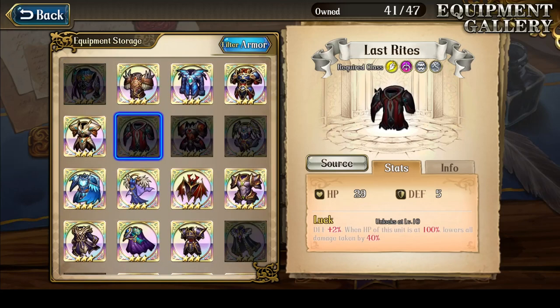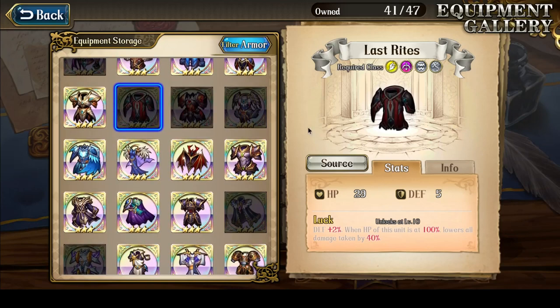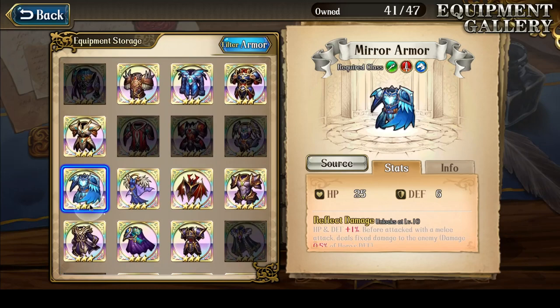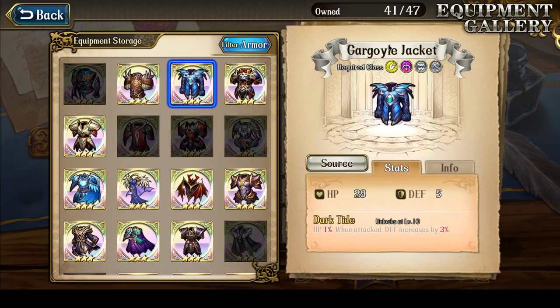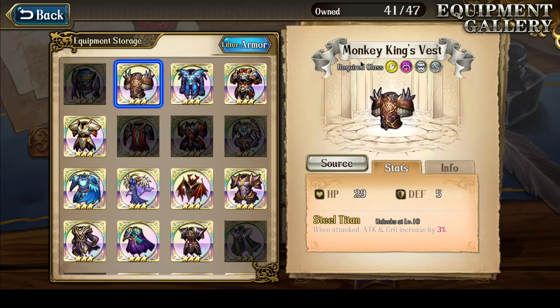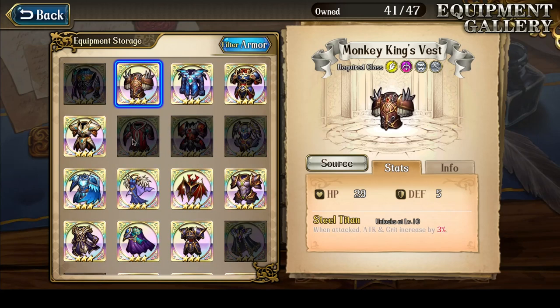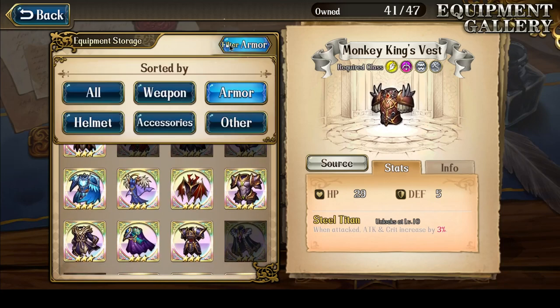Her best armor is very obvious: Last Rites. Because she can use light armors, and Last Rites has that chance of reducing damage taken by 40% — that's huge. There's no real other alternative. You could use Gargoyle Jacket, which increases defense by 15%, but her defense value is not that high in the first place so it's not a huge increase. Or if you really don't have a Last Rites, a Monkey King's Vest is a decent replacement — when attacked, your attack and crit hit chance are both increased by 15%, giving you a better chance of one-shotting any attacker.